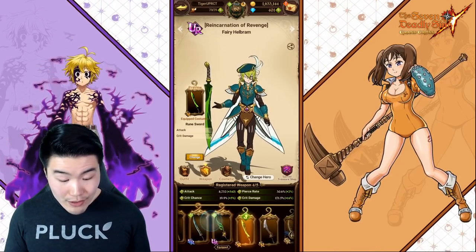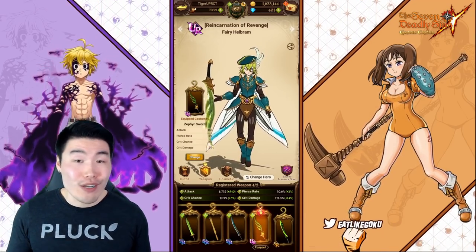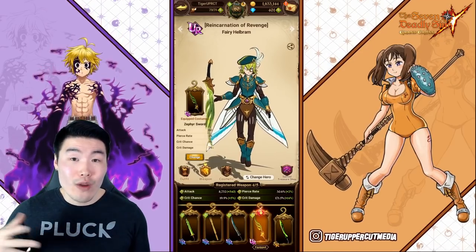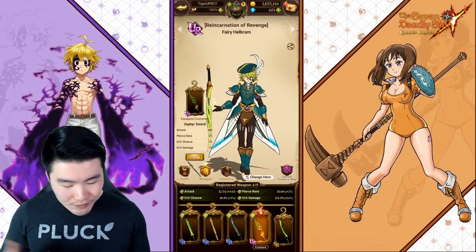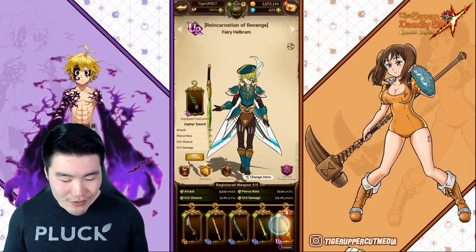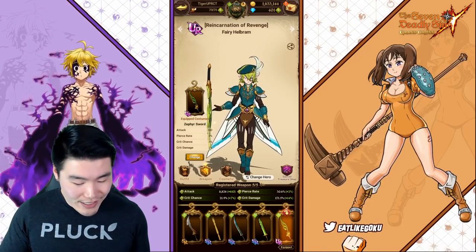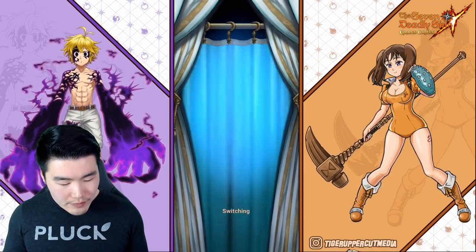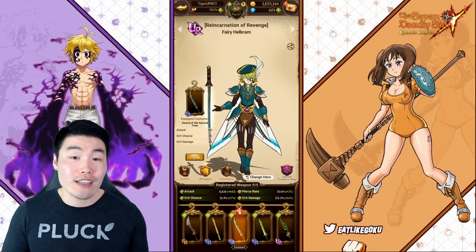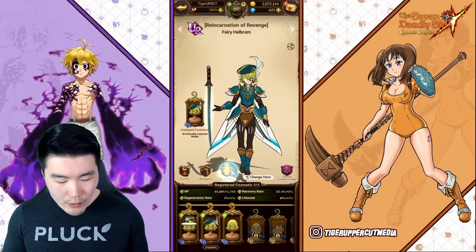The good thing about this — which is something I didn't figure out for a while — is that if you don't like how an item looks, like an outfit or whatever, but you still want the stats from it, you can still get the stats just by registering the item and then equipping something else. So let's say I really don't like how this Zephyr Sword looks — then I can just switch it over to this one here, click change, and now he'll have the Sword of the Sacred Tree physically equipped, but he's still getting the stats from the UR sword. That's essentially how it works.